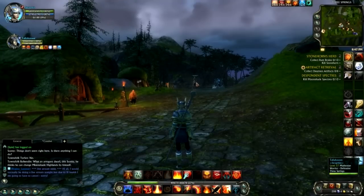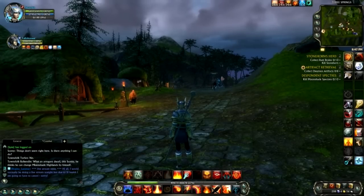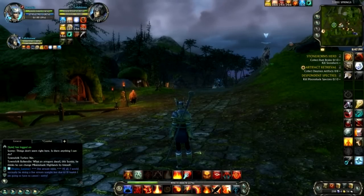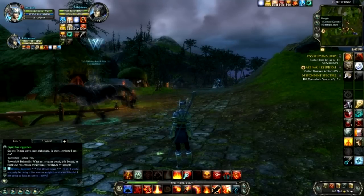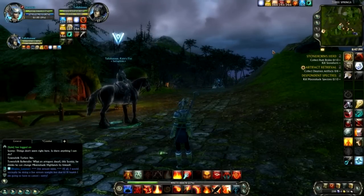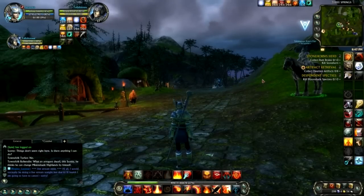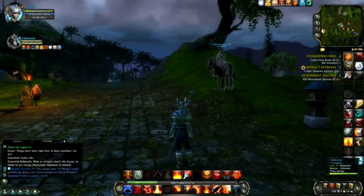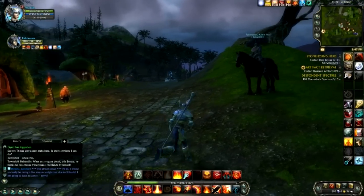That is one of those small but useful things, wouldn't you agree? You know what it's like when you've got a bunch of people, especially if you're in a raid. I presume an enemy target is going to be revamped as well. That is really good because it makes it completely obvious which target you've got selected. On and off and on and off — that is great.